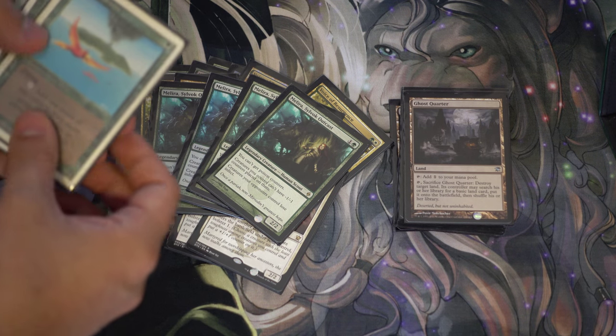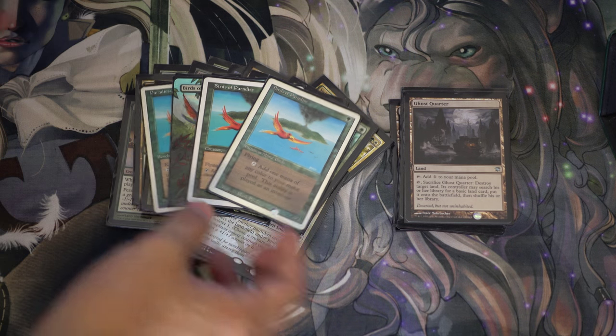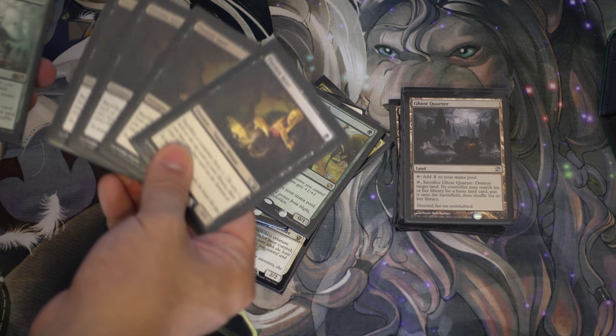Two Anafenza, four Meliras — Melira being very, very good. Four Birds of Paradise, four Noble Hierarchs, and you have four of each of those.